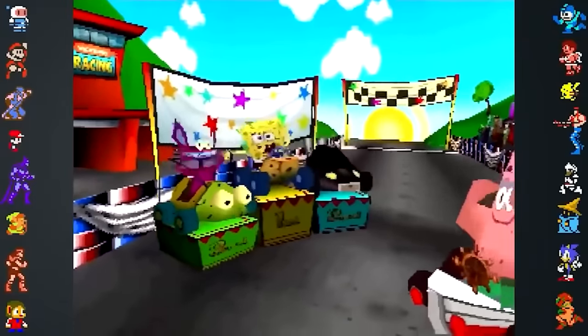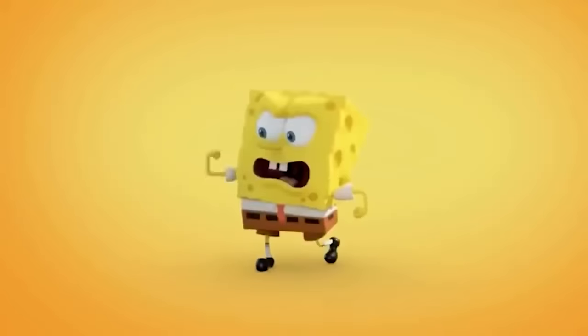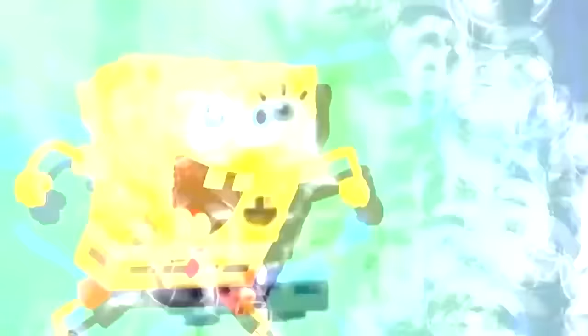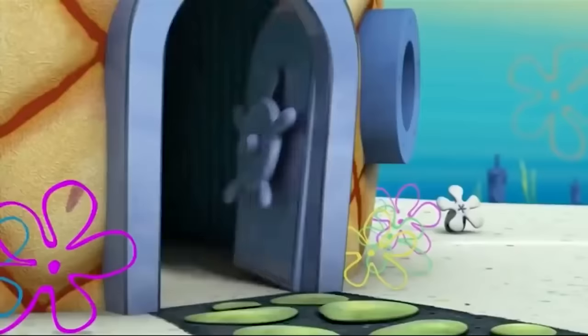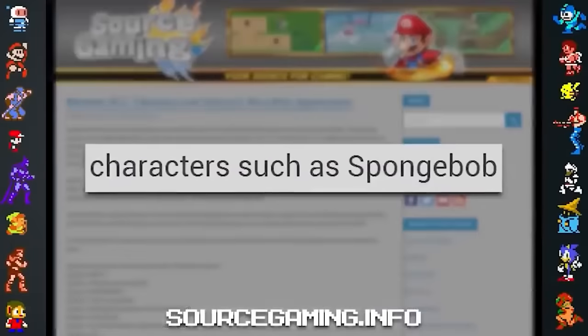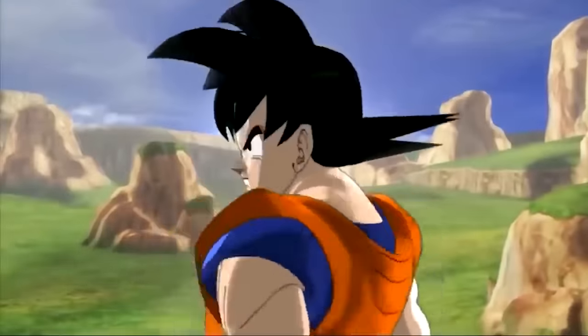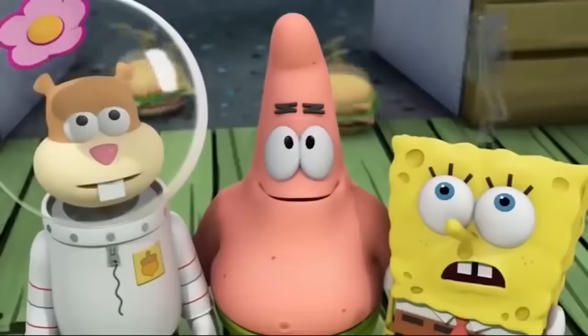Speaking of ensemble-style games, SpongeBob was cited by Super Smash Bros. creator Masahiro Sakurai to be a very popular request for a new playable fighter. Unfortunately, Sakurai shot down any hopes of the Yellow Sponge appearing in Nintendo's brawler. In an interview, Sakurai mentioned the massive support for SpongeBob, but along with Goku from Dragon Ball, he said these multimedia characters are impossible to implement.